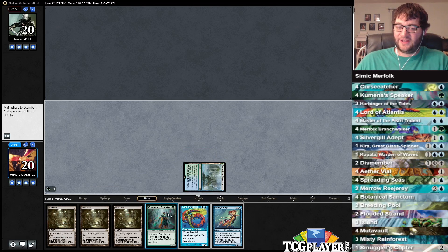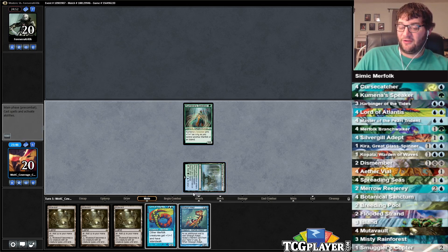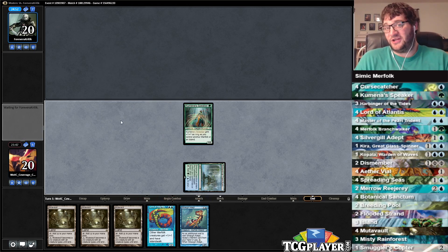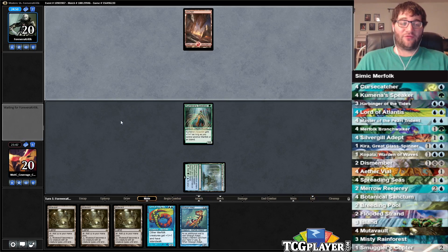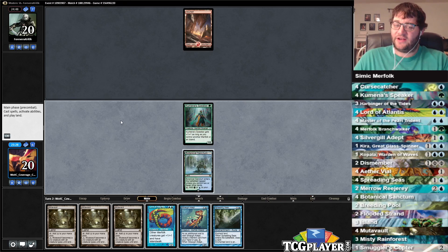We are playing green in Merfolk, and you know why? It's because we get to play one-mana two-twos, and we get to play another Silvergill Adept in the form of Merfolk Branchwalker. In the main deck, that's all the green is for. I'm not playing Collected Company — while obviously a great card, I don't think it's a great fit for Merfolk. I do encourage you to go back and watch the deck tech if you didn't already, because I spent a good five to ten minutes talking Merfolk theory, including why Collected Company is not great here.